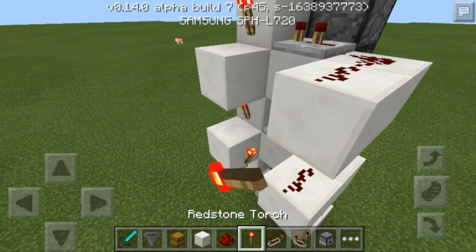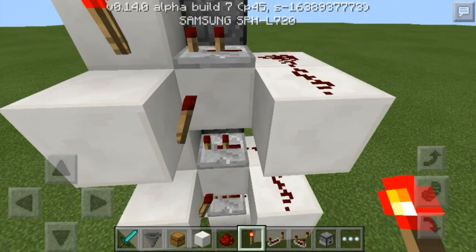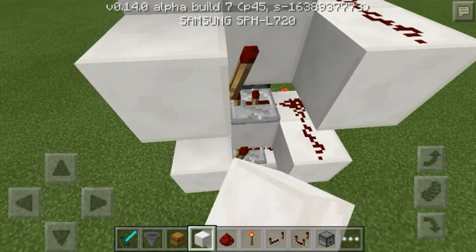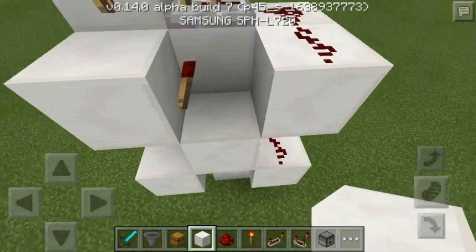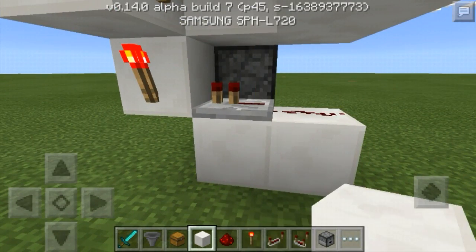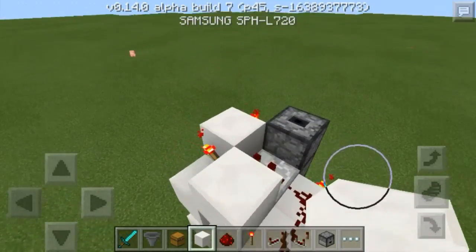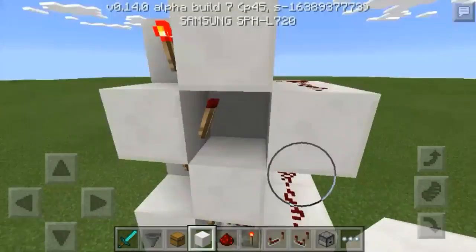You're going to place blocks on top of those torches. Then you're going to place torches on the side of those blocks, and you'll see that they'll go off. And then you're going to place blocks on top of those torches. That's all you have to do for that part.